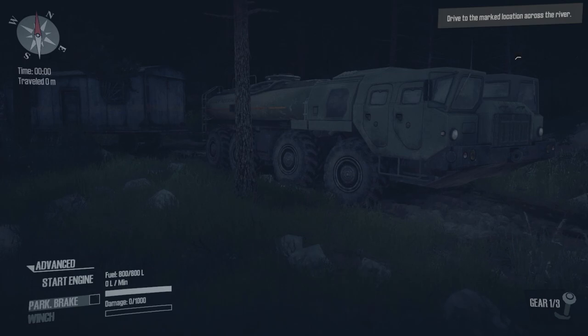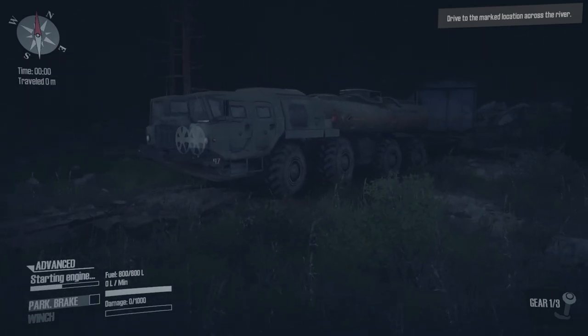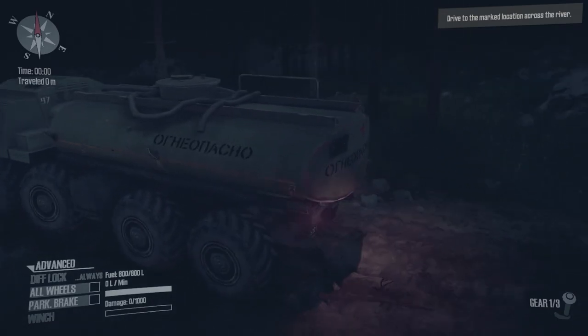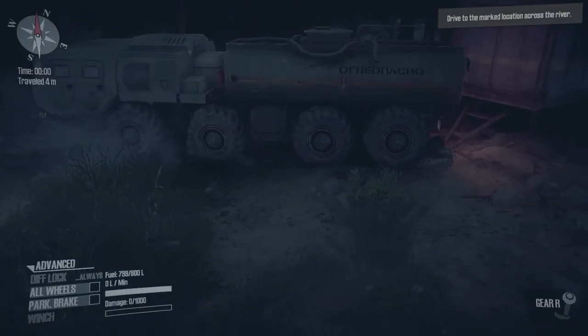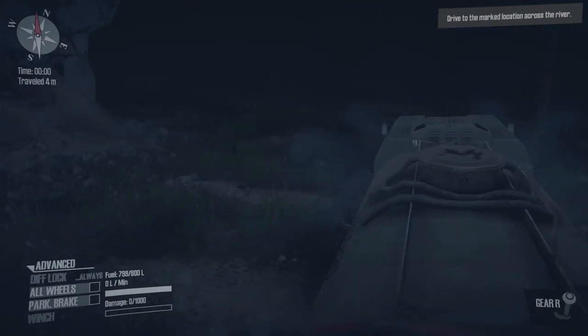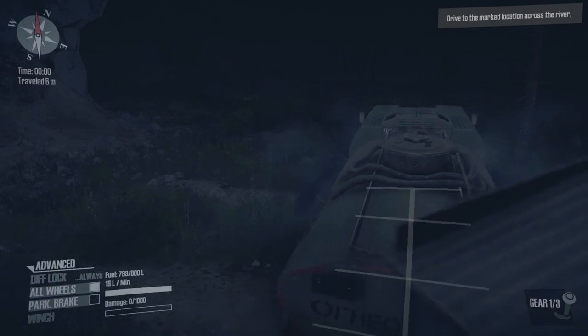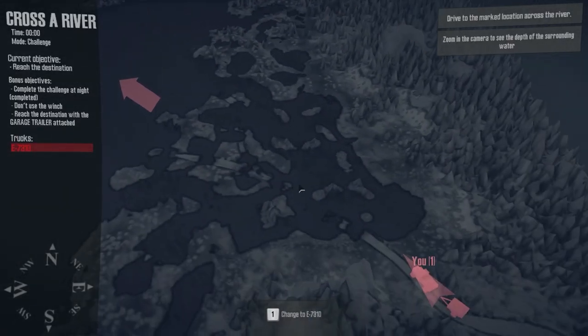That's gonna be interesting because we're gonna be fighting a current presumably, and trailers are terrible as far as currents go. Let's back the truck into the trailer, start the engine up, hook her up, and be on our way. Cosmo Speedy Deliveries Incorporated — trailer's hooked up, that was a lot easier than I thought it would be.